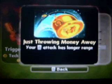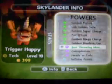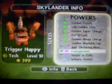Just throwing your money away. Press B — attacks have longer range. So your pot of gold will have longer range.